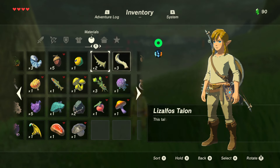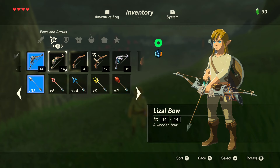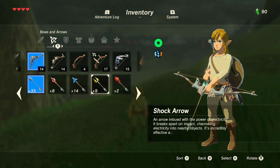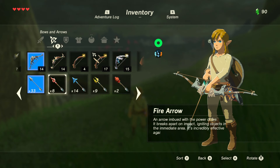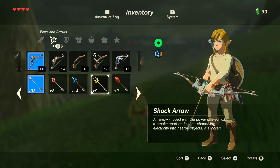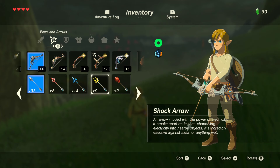I kind of wish you could combine swords. There are also reappearances of arrows from other Zelda games, with the addition of a bomb arrow — I don't think there was a bomb arrow before. There was, but Wind Waker was like 15 years ago for me, and Twilight Princess too, honestly my least favorite Zelda. But yeah — fire arrow, ice arrow, shock arrow.